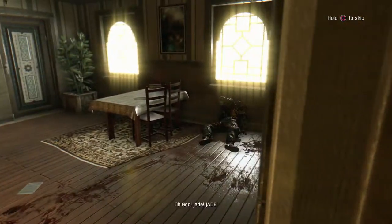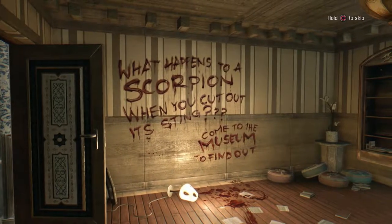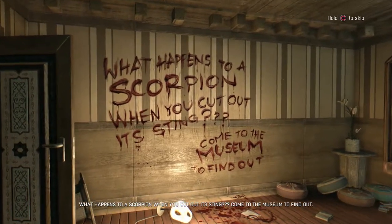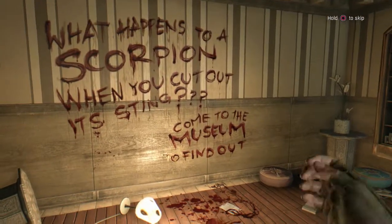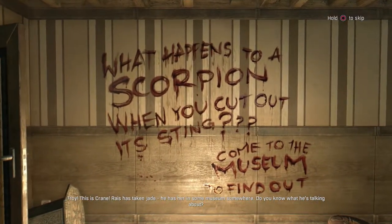I think Jade's in this building. Jade! Troy, this is Crane. Rais is taking Jade — he has her in some museum somewhere. Do you know what he's talking about?